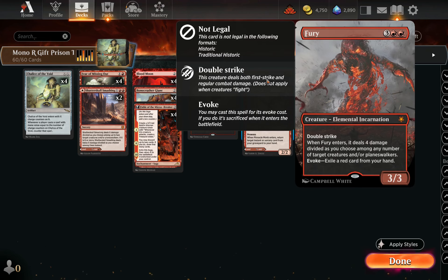Also need to shout out Fury — super strong card. We have a higher curve because we're playing around our Chalice of the Void, so Fury helps us get back in the game and sweep things up. It's also the best thing to bring back with God Pharaoh's Gift, puts itself in the graveyard, and just does a lot of work.